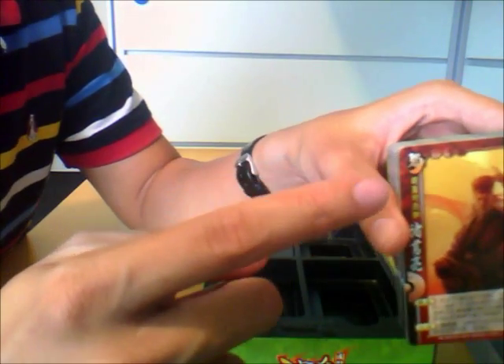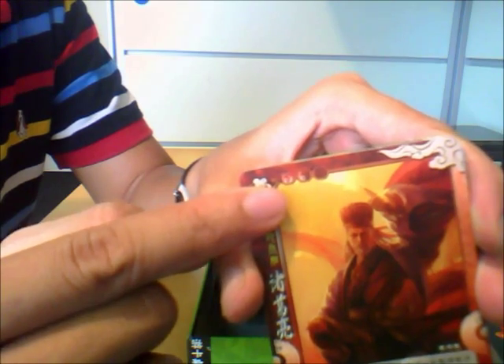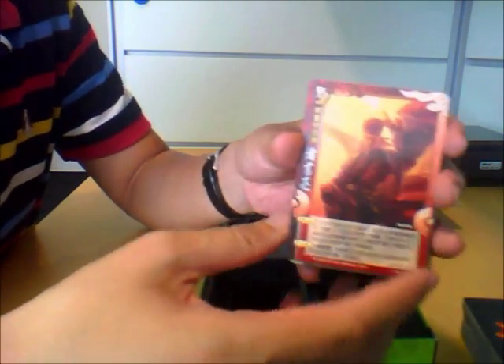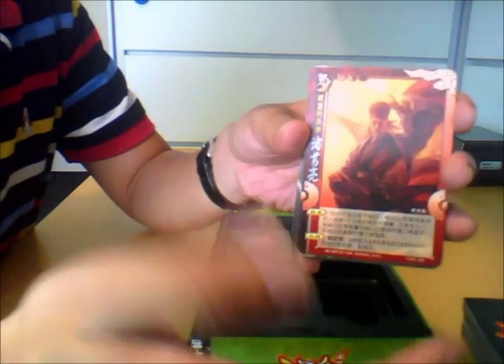The next thing you will notice is that the number of health is also different. This one only has 1.5 units of health — in the past, Zhuge Liang had 3; this one has only 1.5. The abilities are approximately the same; they've revised them slightly to make them more clear, but essentially it's the same character.